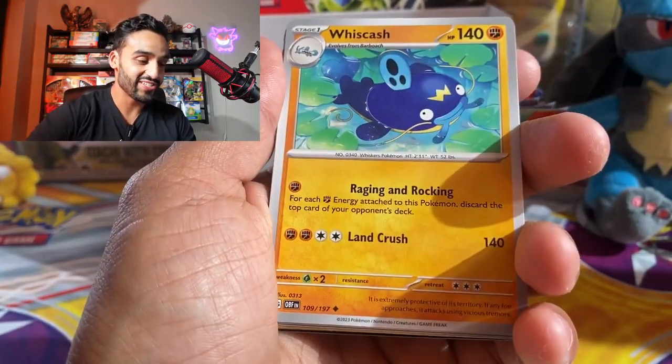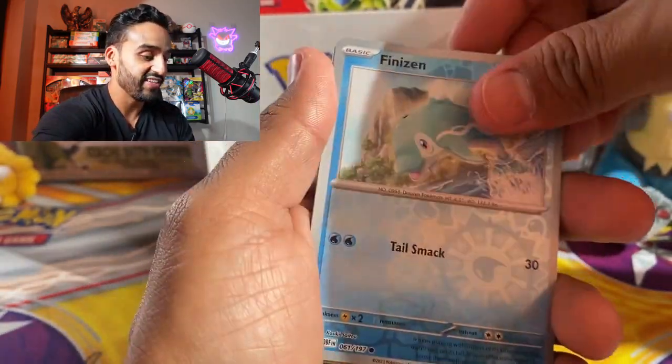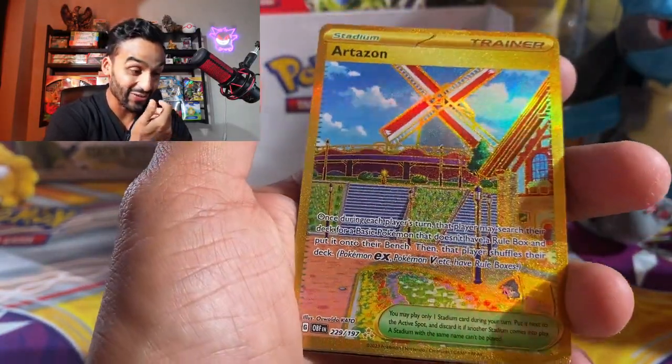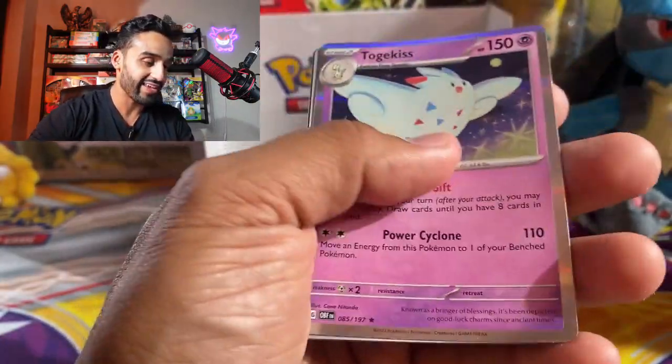Got a Kongis Khan, Wishcash, Float Sale. Please let it be a Charizard. Finison. We got Artisan — that is a really cool card, wow. I'll take this — I actually do like this Trainer card a lot, very nice. We got a Double and Togekiss. Guys, I'm already more than satisfied with this booster box. Got a lot of great hits today.